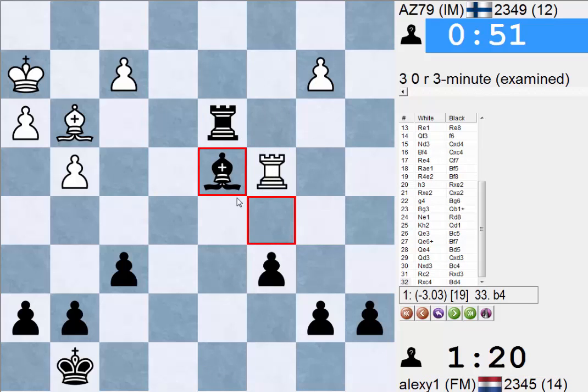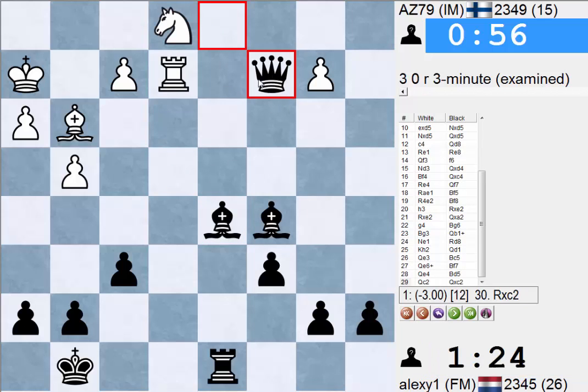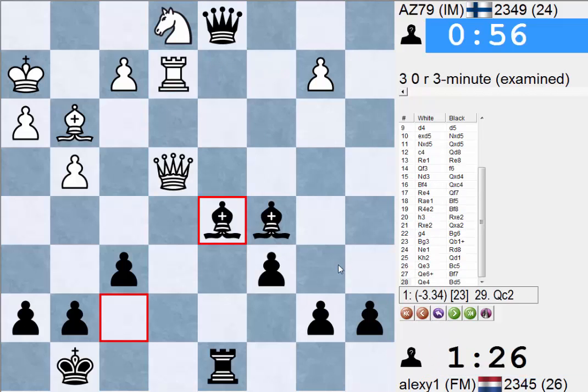He resigned here. If he were to go to D3, I was gonna take and play Bc4. He still has Rc2 evidently, but this is just an easy win as well — we're just up two pawns. So I thought he had to go to C2 and I was just gonna take. I'll play this on; I understand why he wants to resign since he has to exchange queens now. That lessens the chance there are tricks. Yeah, I like my game — it's a pretty fun game. I hope you guys enjoyed as well. See you guys next time, bye now!